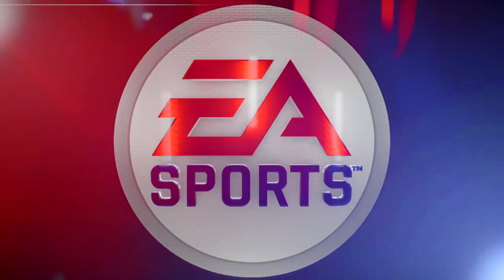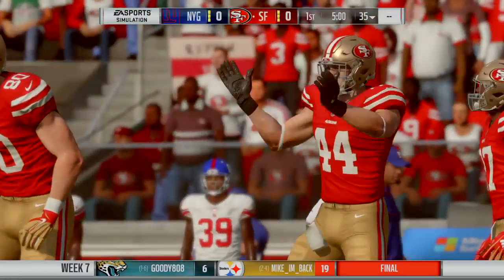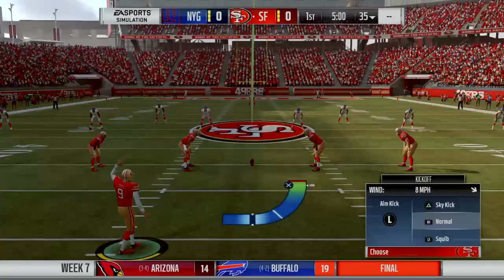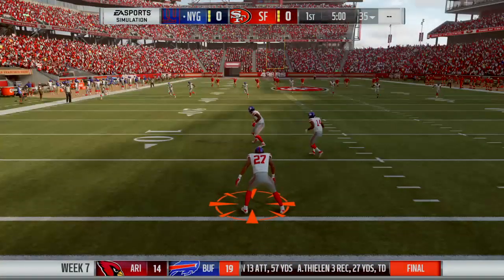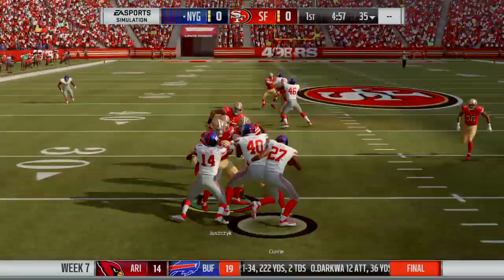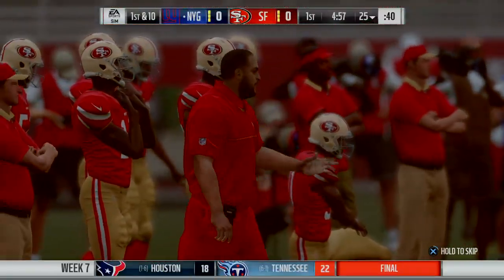Hey everybody, it's the coach and this is Madden 19 on EA Sports. Straight ahead, we've got what should be a good one. EA Sports coverage of the NFL brings us to the so-called Silicon Valley and Levi's Stadium in Santa Clara. Today, we've got a good NFC matchup on tap between the New York Giants and the San Francisco 49ers. The kickoff will be taken at the wall, and not a bad return — he gets it out to the 25-yard line.